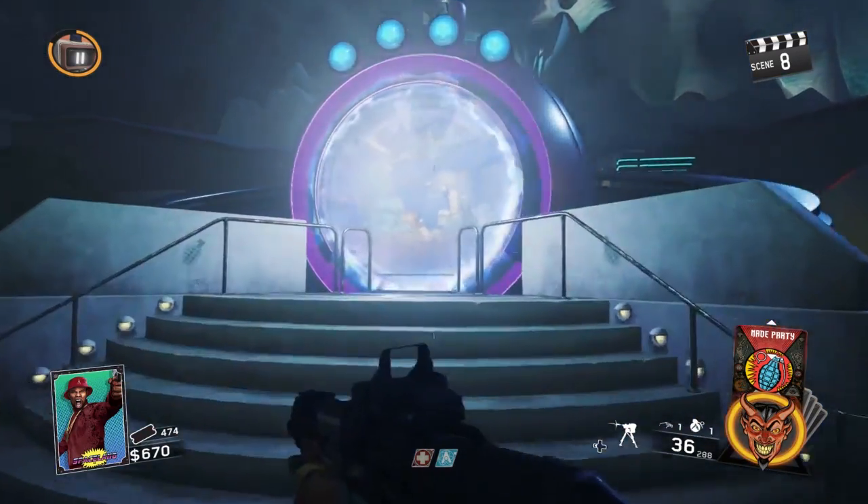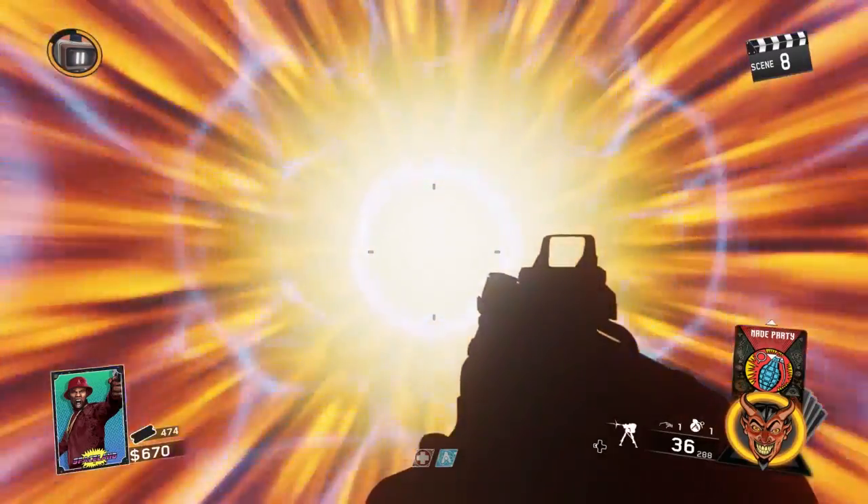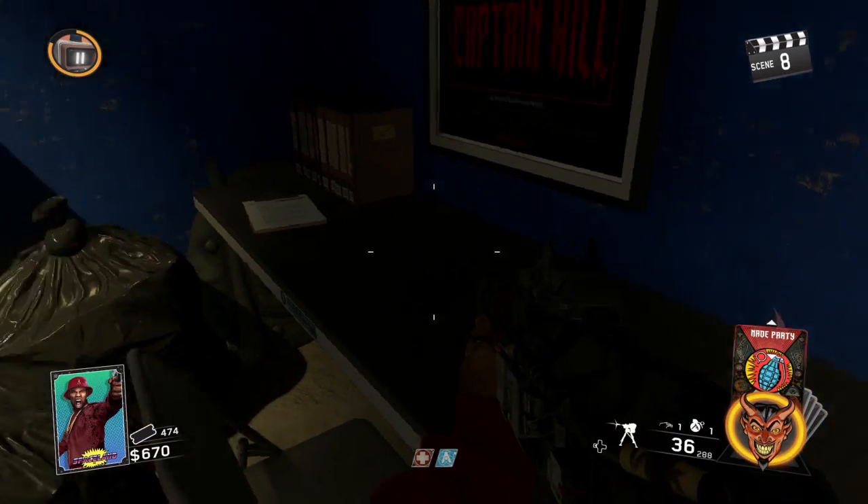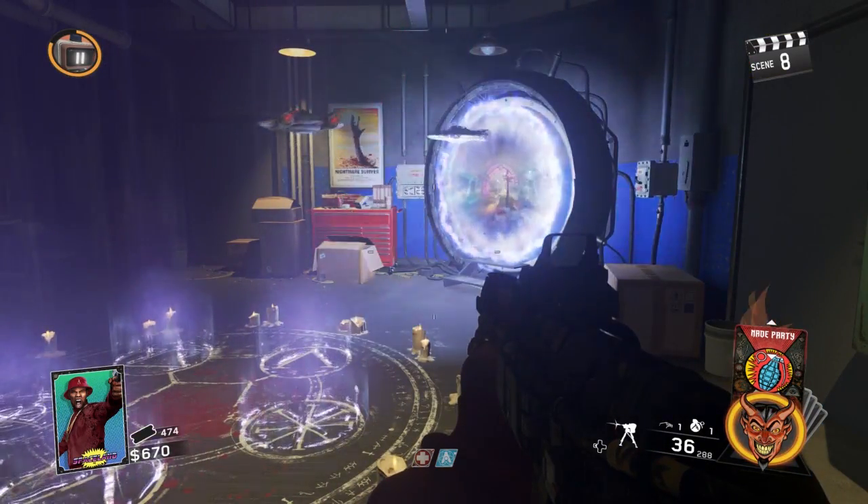What you need to do first is activate all the teleporters around the map so you can get into Pack-a-Punch. Once you go through the Pack-a-Punch portal, go over to this table and hold X — there's no prompt, do it anyway — and these UFOs are going to fly out of the teleporter.